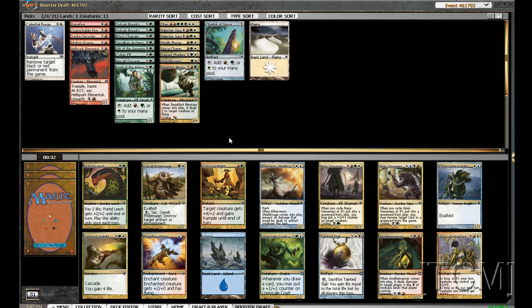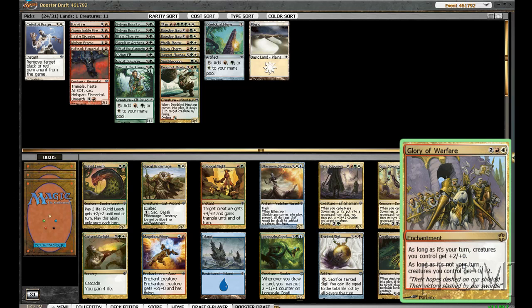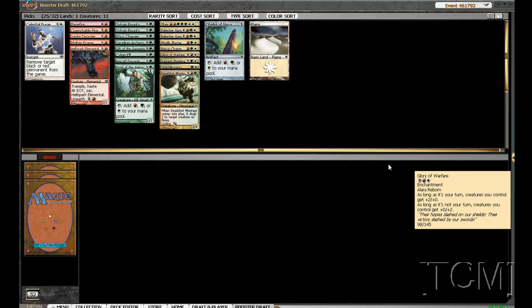Captured Sunlight even seems okay with Nia Charm and Holy Thoktar but kind of misses with other places like Banefire and things. I don't know if we're really playing the aggro route, so Qasali Pridemage and maybe Niasaur Sojourner or even the Glory of Warfare. I'm okay with the Glory — let's try out the Glory.